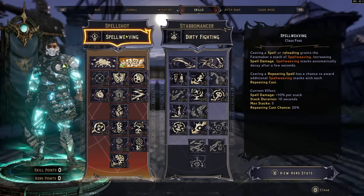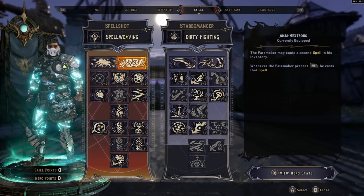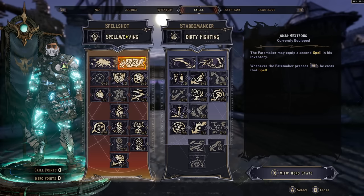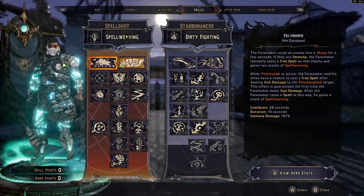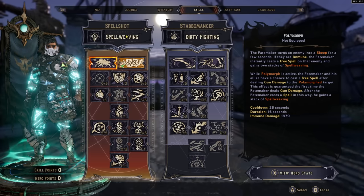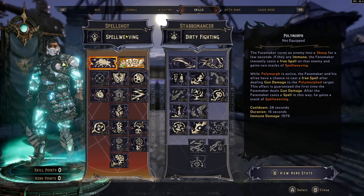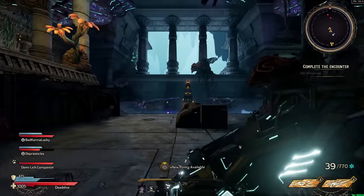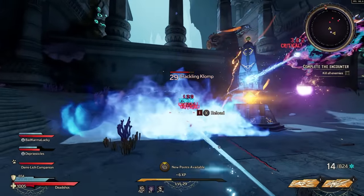Next is the Spell Shot — the dedicated mage class. One action skill, Be Hexers, lets you equip two spells at all times by sacrificing an action skill slot. The other is Polymorph, which transforms an enemy into a sheep, letting you cast free spells against them — you can trigger six or seven spells on one transformed enemy. The always-on class feat is Spell Weaving, which grants increased spell damage whenever you use a spell or reload.